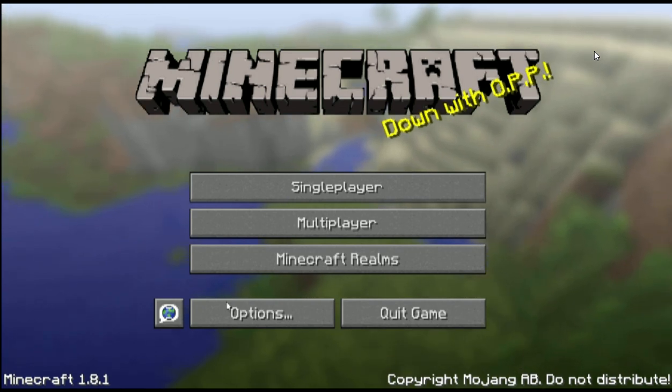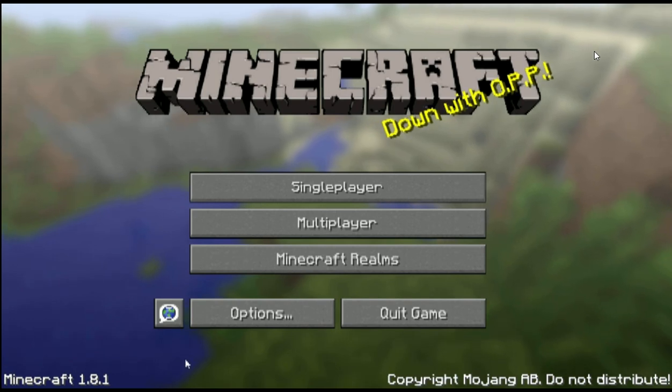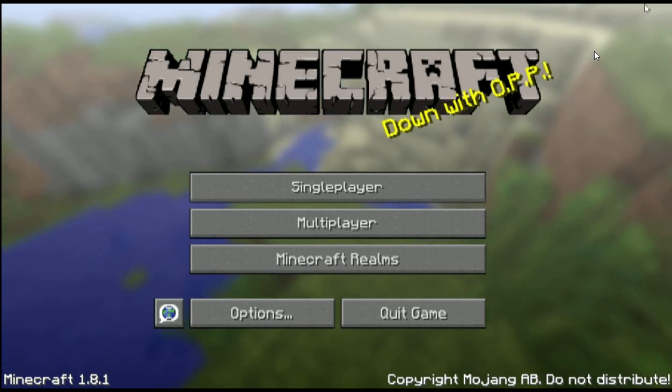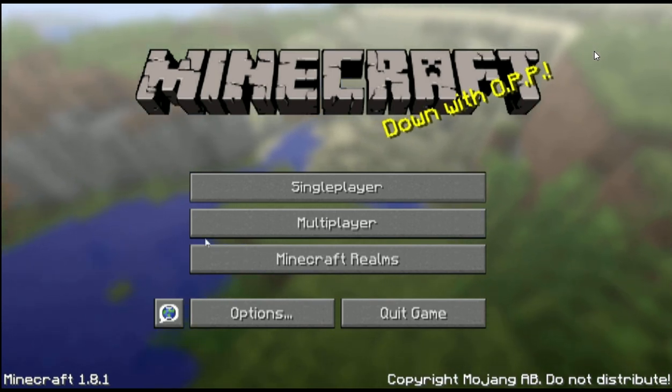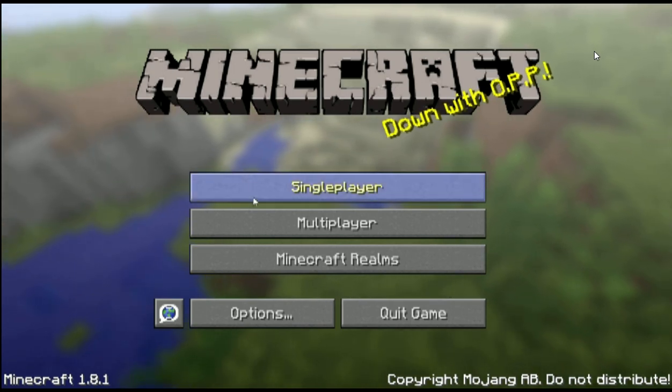We are currently on version 1.8.1 because we have two add-ons installed right now. We have a resource pack, which is Faithful, which I'm not going to be using every episode for those of you who are wondering. And we also have Optifine 1.8.1 installed, which is the reason I'm not on any more recent version.